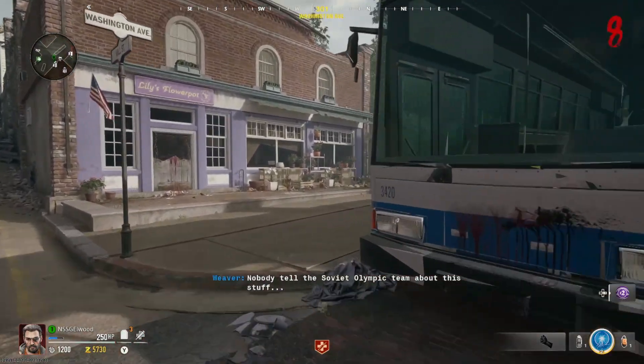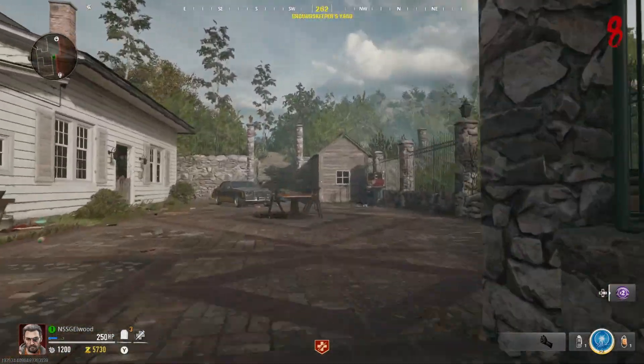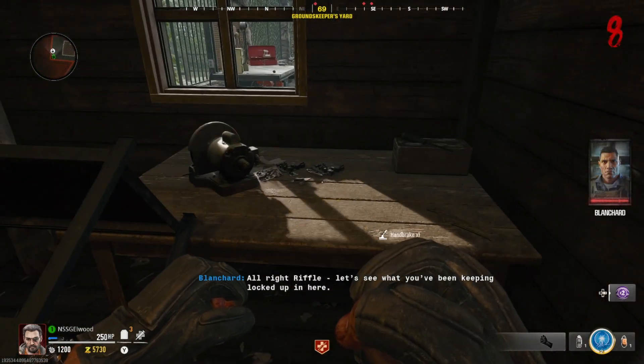Step 4. Make your way past Speed Cola and the flower shop and head up the staircase just here. In the far right hand side, you'll see a doorway for the shed. Just open this with the key you collected and inside will be the handbrake for the jet gun.